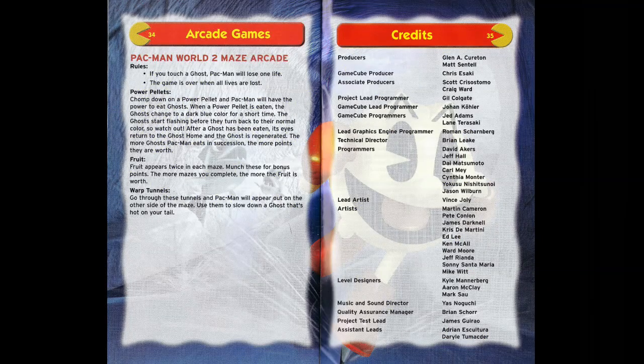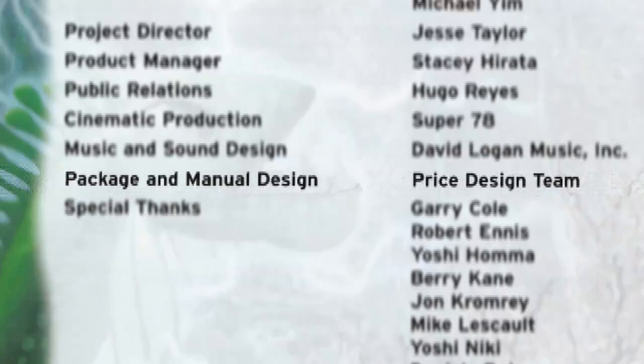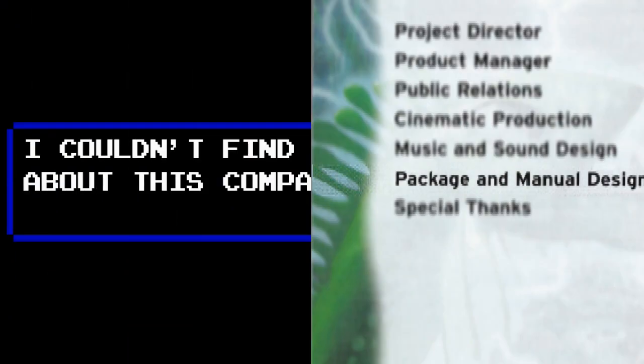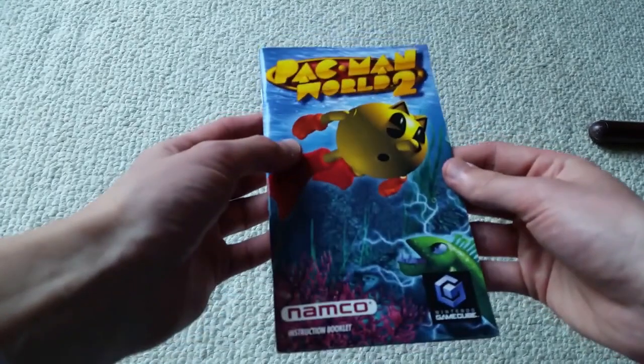The last two screenshots are images of the final product and have a different amount of lives. The credits, which are conveniently located at the back of the book, revealed the manual's design was outsourced to the Price design team. They probably asked the devs to provide screenshots early in development so that they had time to design all 36 pages. So thanks, Price — because of your overachievement, we got a glimpse of the beta.